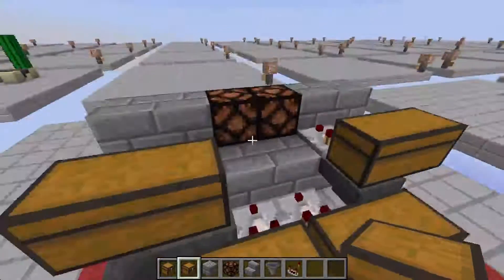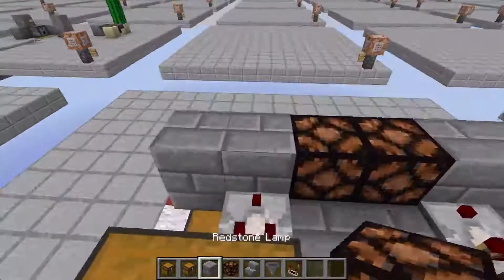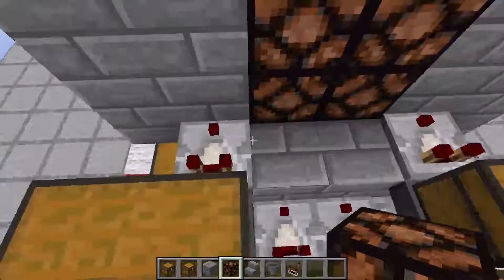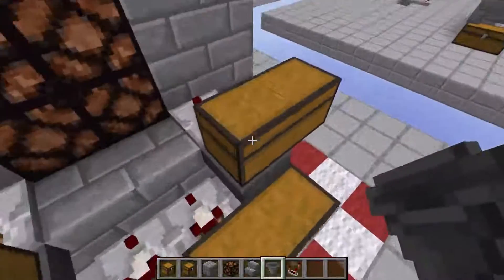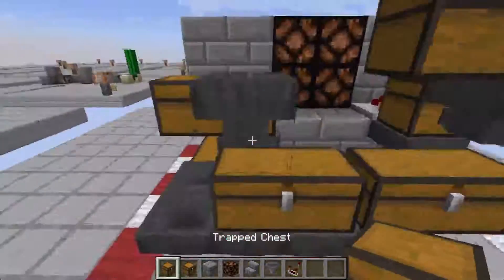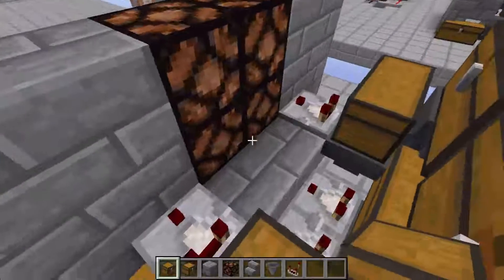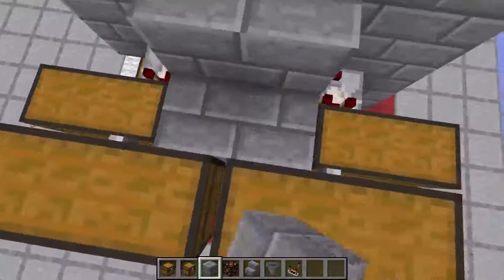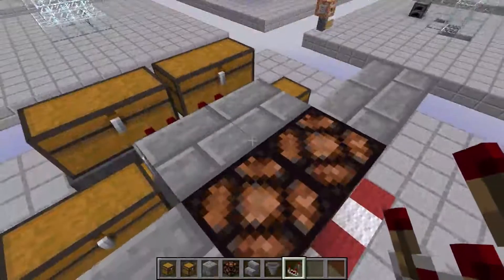Now you're going to repeat this layer: add a new wall layer, throw down your lights, add some hoppers to these chests so it goes upward, then throw down a chest and a trapped chest. Add some blocks against the wall and add comparators. You can keep doing that as far up as you want.